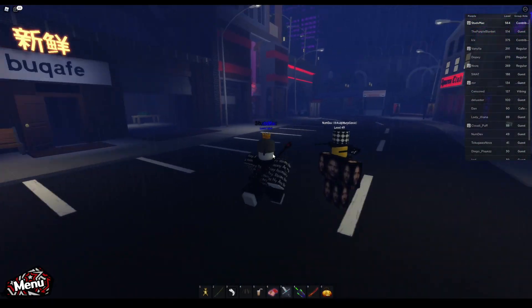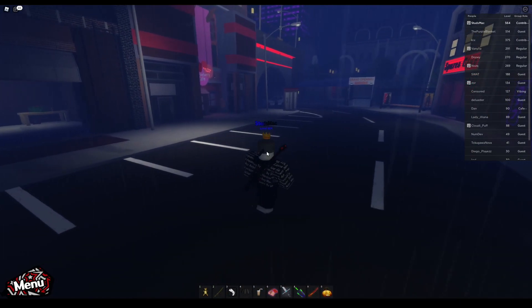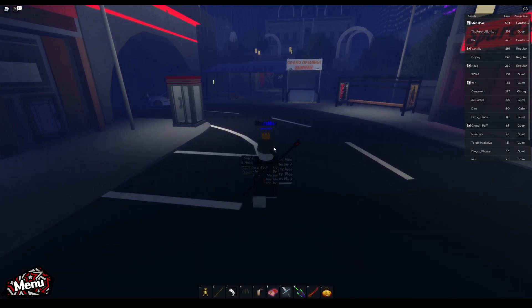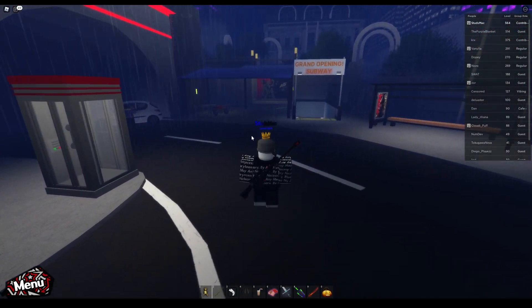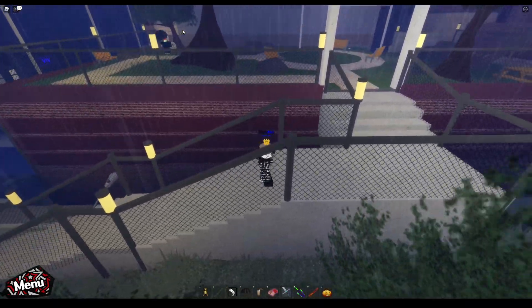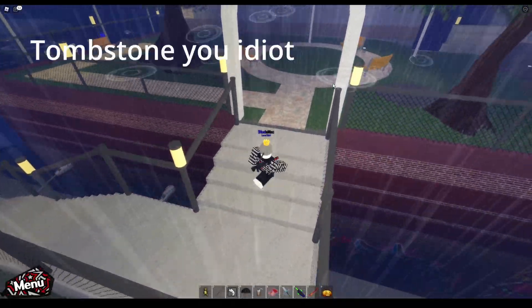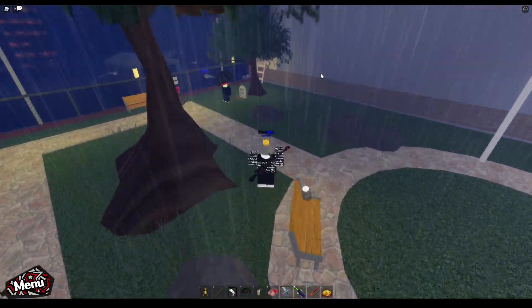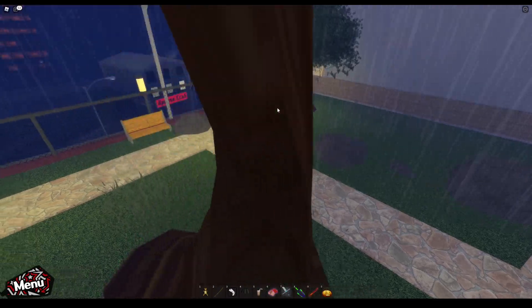First, what we're going to do is head over here, right over by the subway, and we're going to go past it and go up these stairs. Once we get up here, you'll see that there's a little graveyard over here — a gravestone, a headstone, whatever it's called. We'll go past the tombstone.